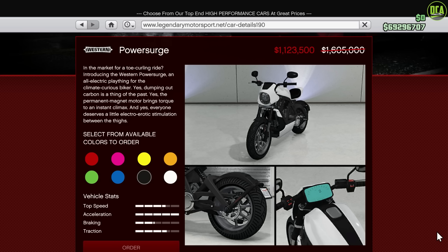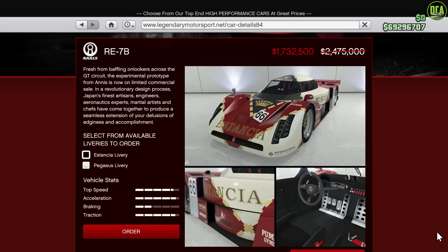Moving on to vehicle discounts, we have 30% off the Power Surge. This motorcycle is the new king for most motorcycle races when HSW is turned off, or if you're on old-gen, so I highly recommend getting one if you don't own it already. We also have 30% off the RE7B. This car used to be the king of the supercar class at one point, but it now sits around 10th place depending on the track. It does have great handling as its main strength, but the customization is very lackluster and the rear wheel fitment is terrible if you have any wheel other than stock equipped.